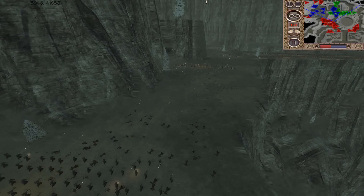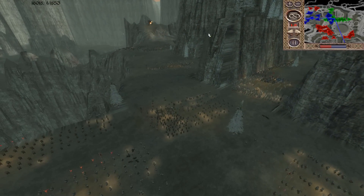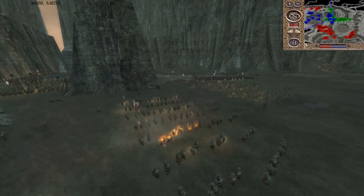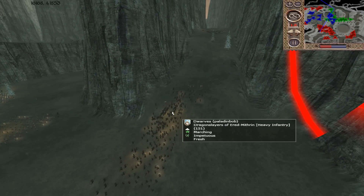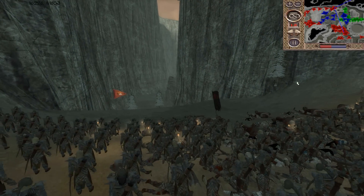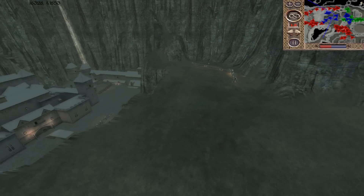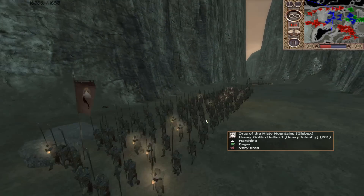There's no reason for the dwarves to be super aggressive and lose all their troops because Mordor has the high ground. But the dwarves are losing a lot of troops to archer and catapult fire. We've got some heavy goblin archers forming up on this slope, going to fire down at some dwarven reinforcements. Paladin Bob sent up some of his dwarves to try to support this very important position. I cannot stress this enough — this is a very, very important position for the dwarves and they cannot lose it.